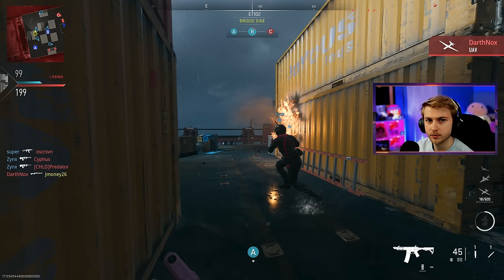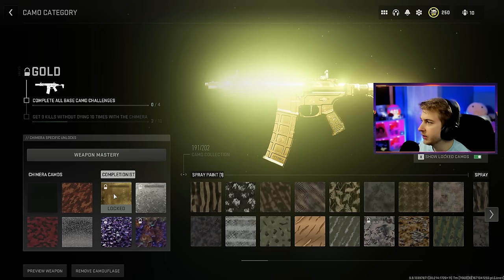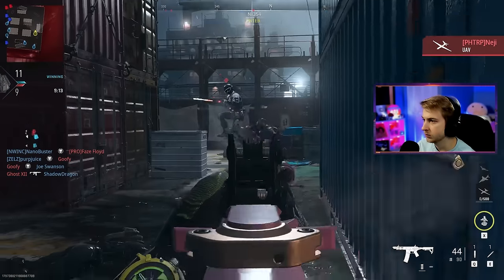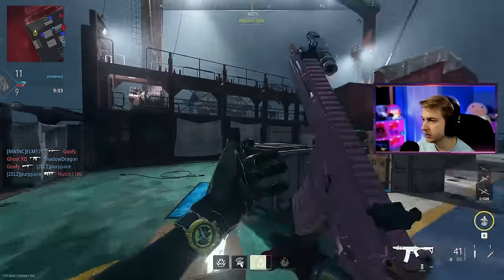My computer crashed. Did any of my camo progress save as my computer was shitting itself? It's not even saying I'm getting three kills without dying. Actually it is — it's just saying I don't have the gold camo challenge unlocked, but it's saying I got three out of ten kills without dying. So that's not awful. Let's try to get this done before my computer explodes. There we go — that's three right there. Nice little triple. We just need to do that like seven more times.